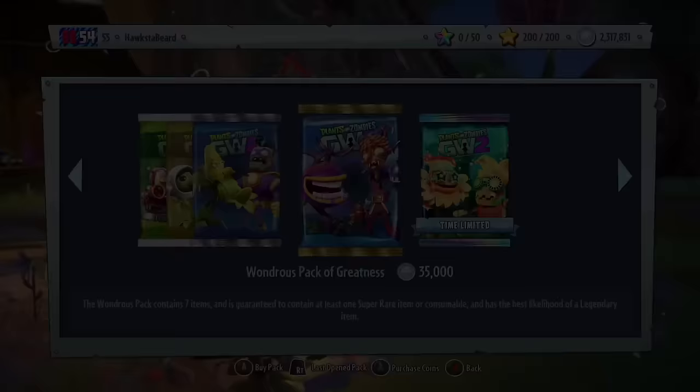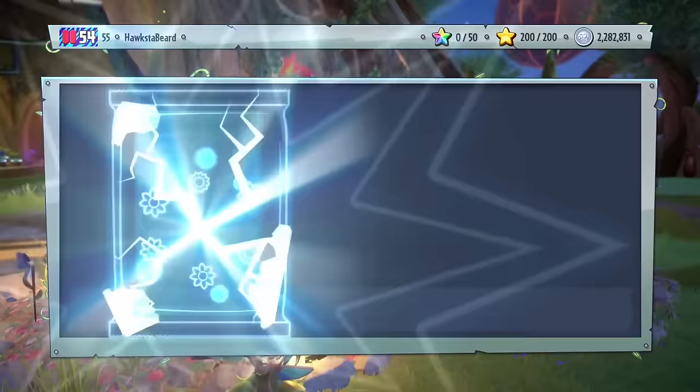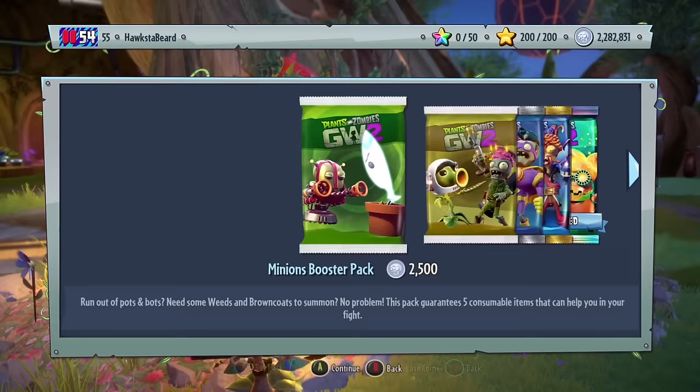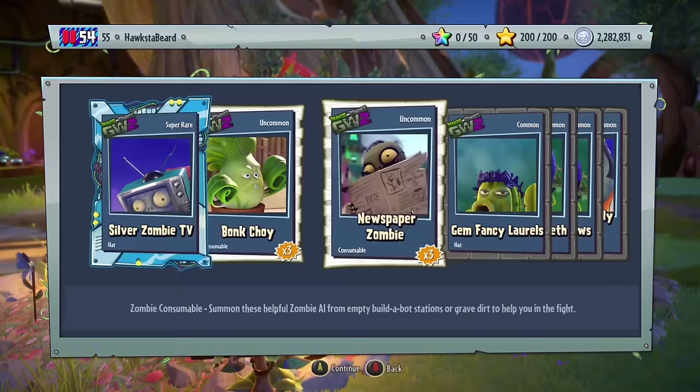Then you're going to go over to the sticker shop and simply open a pack — it doesn't have to be the pack I opened, it could even be that infinity pack. Memorize what you get. You can see the front thing is gem spouters. Then I'll press B to get out of the sticker shop, go back in, press RT to do last open pack, and look at this — it's a completely different pack: Diamond Ribbit instead of gem spouters. You can do it again very quickly for yet another different result — Silver Zombie TV.